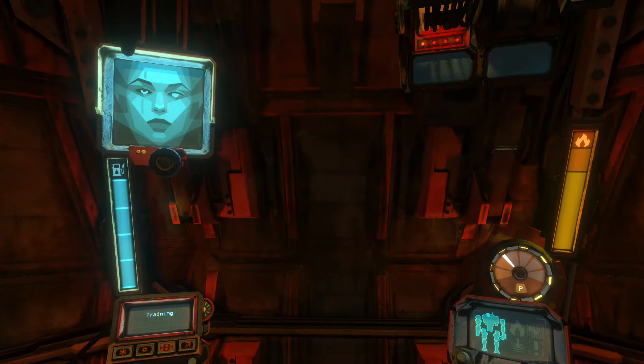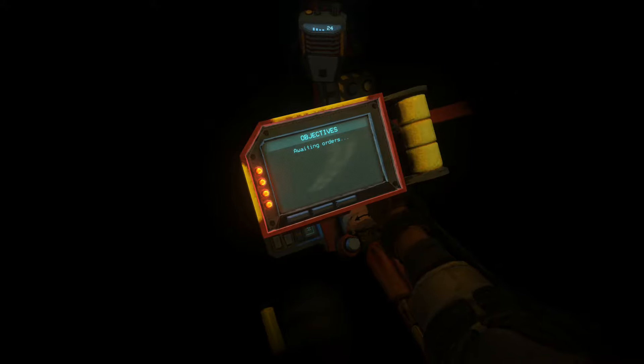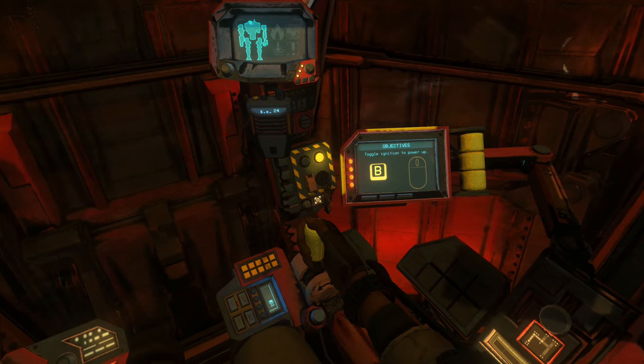Greetings, test pilot. Have a look at the screen to your right — it displays your objectives. This is the ignition. Press B to toggle ignition.